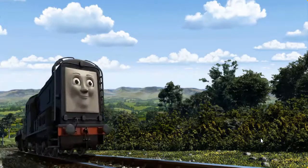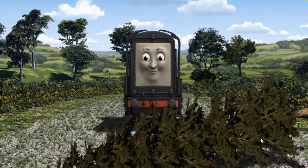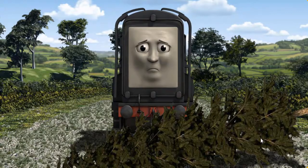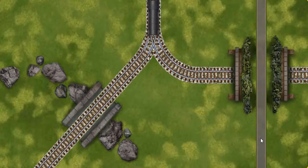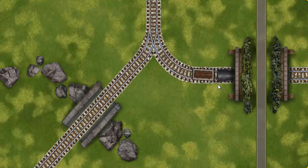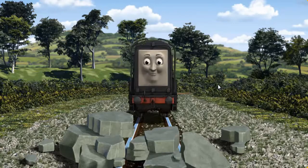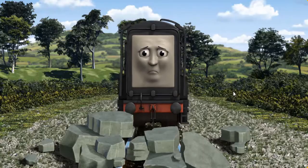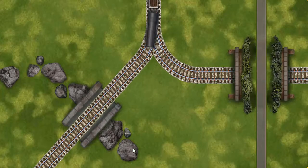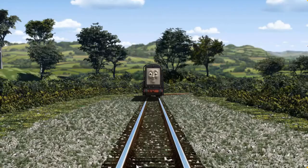Diesel set out for Farmer McCall's farm. Suddenly, the tracks were blocked. Diesel had to stop. He would have to go another way. Show Diesel the track that goes over the bridge. Diesel was on the wrong track. He would have to go another way. Find the track that goes over the bridge. Let's go!